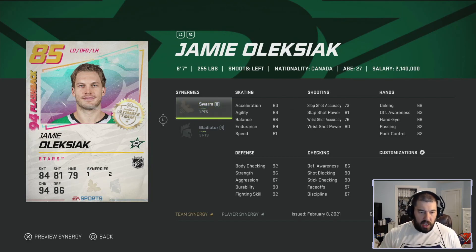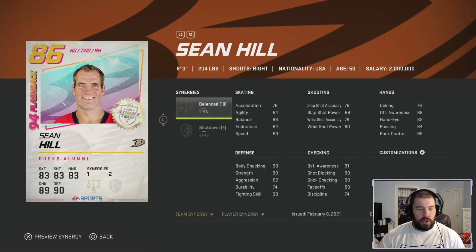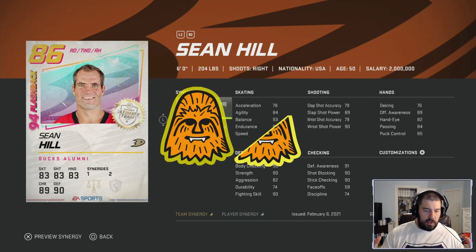Sean Hill — the third defenseman in a row with terrible skating. He's 6-foot tall, 204 pounds, right-handed shooting. He has one point for Balance and two points for Shutdown. Pretty much the same story: some attributes in the low 90s, but 80 speed and 78 acceleration make him too slow. I'm giving this card one and a half chewies as well — just like Olexiak, avoid him at all costs, especially since he runs about 30-plus thousand coins.